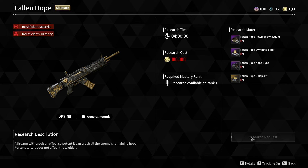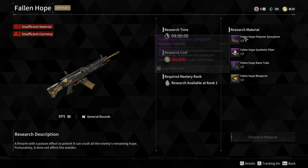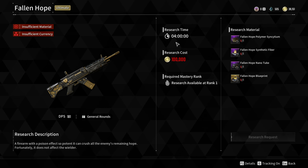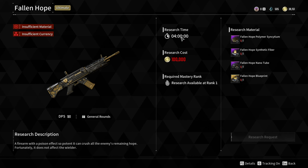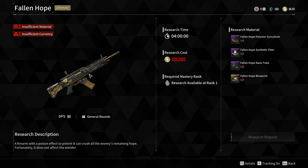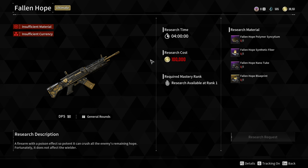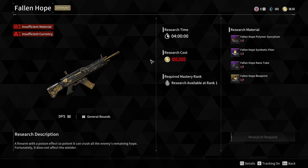When you start the research request with all those items, it will take the materials and one hundred thousand gold, and then you'll have to wait four hours. After that you can come back and your weapon will be ready. That's how you get Fallen Hope in The First Descendant. I hope this video helped — if it did, make sure to subscribe to this channel.